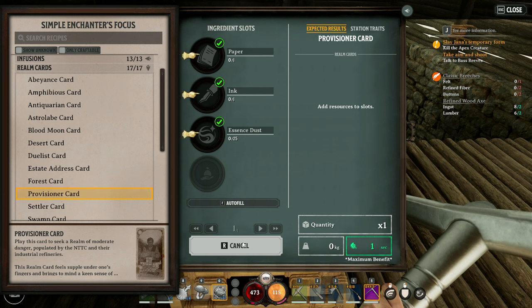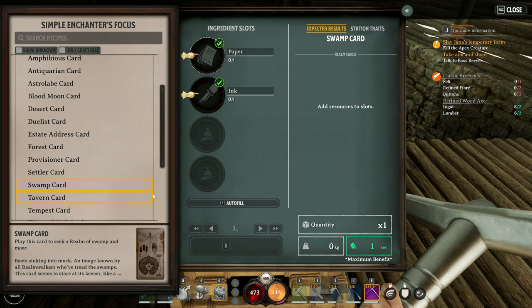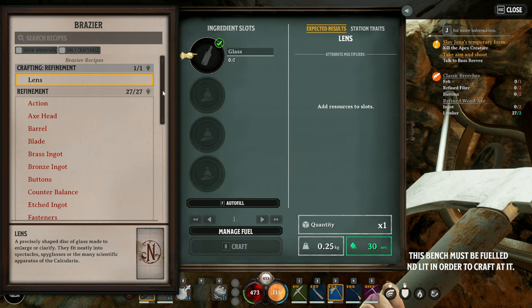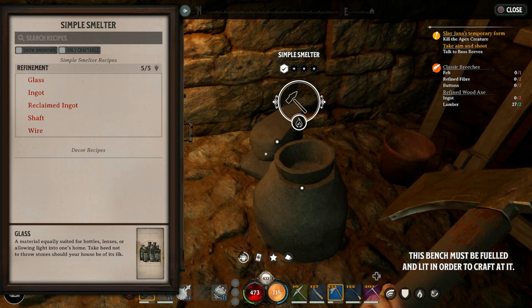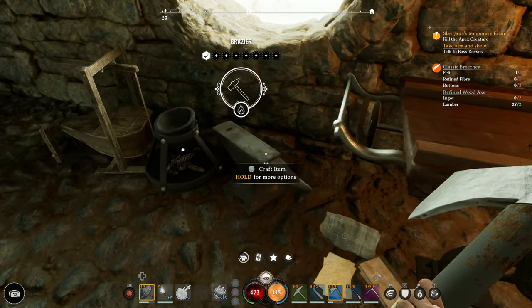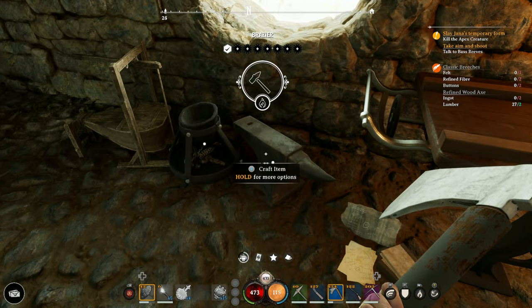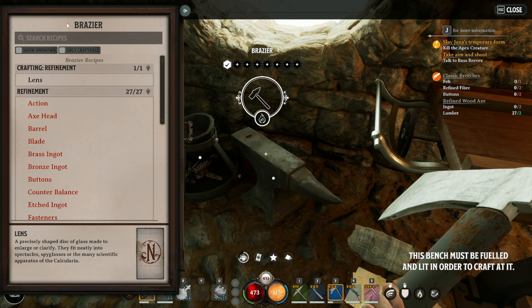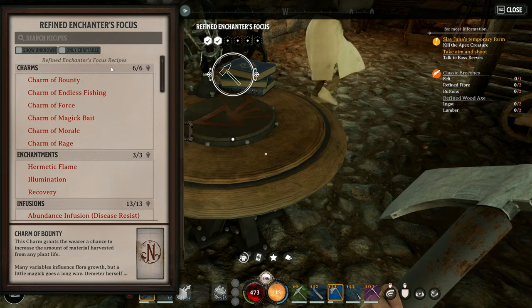So those are all the realms that you can craft with the simple enchanter's focus. To get more, you're going to have to craft the refined enchanter's focus. Some of these crafting benches you do have to buy from essence traders, or you might get lucky completing a certain task. The tutorial guides you through the first stages to unlock the simple enchanter's focus. Some of the components you'll need to make the refined one will require a lot of the other refined benches as well. Like you will need the brazier if you want to craft a refined bench — it basically stops you from rushing off to end game just by focusing only on enchanter's focus.